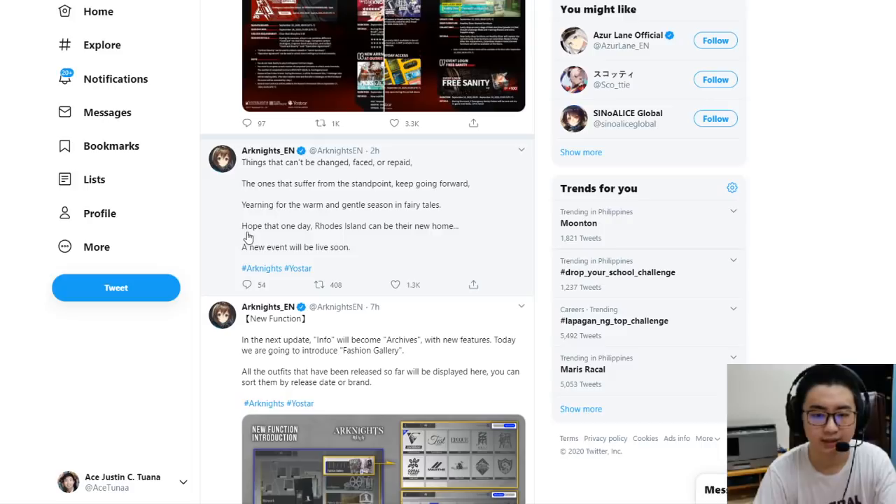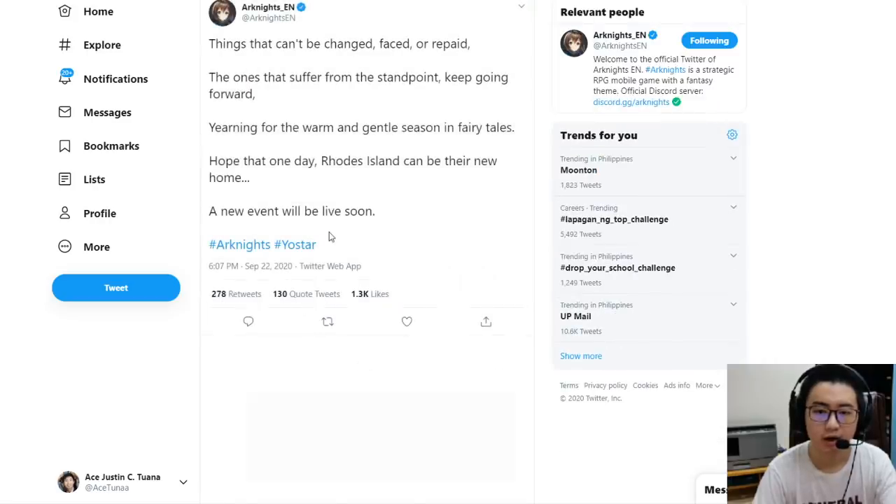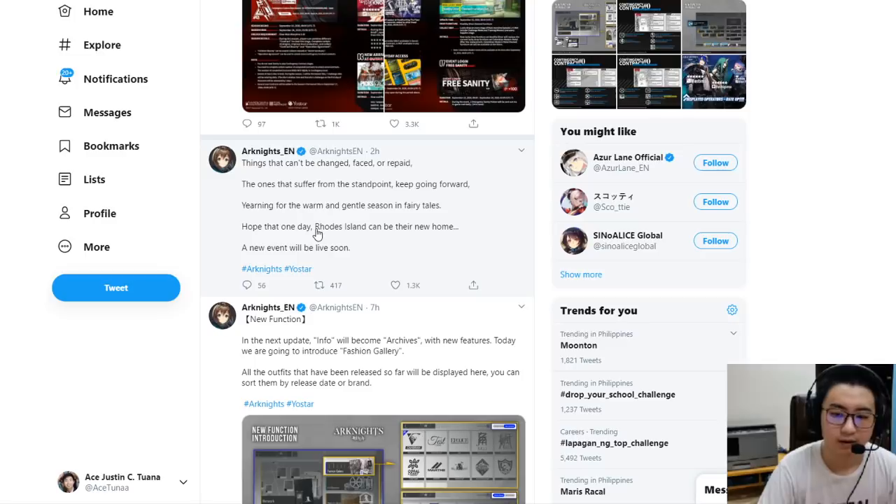The last two lines of the teaser are the more important ones: 'Hope that one day Rhodes Island can be their new home — a new event will be live soon.' We do know a new event will be live soon, and this line is likely referencing the Children of Ursus event, because a lot of them were transitioning to Rhodes Island. They did have a hard time with the Ursus student government. The survivors — Zima, Poca, Absinthe, etc. — that's why I believe this will be the Children of Ursus event and not the Phantom event.